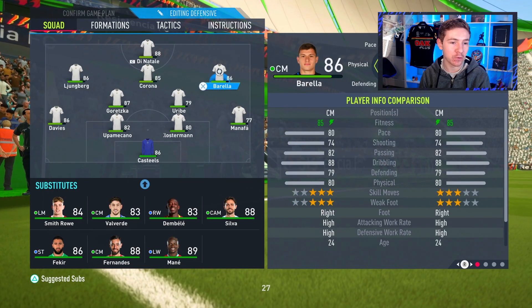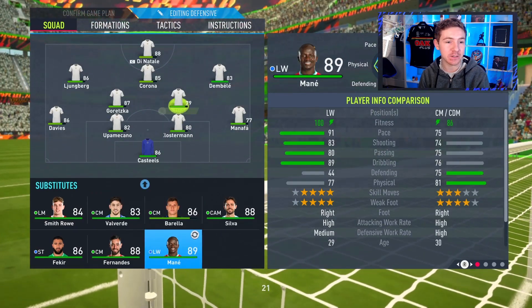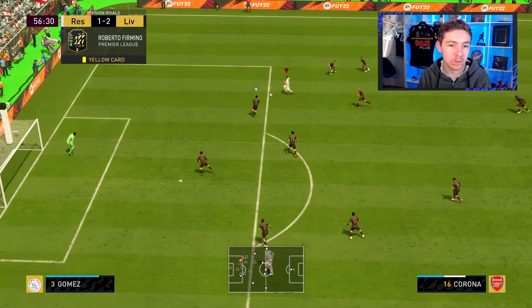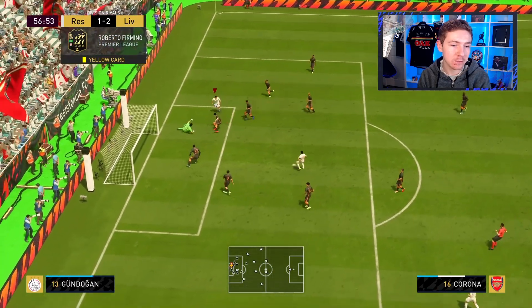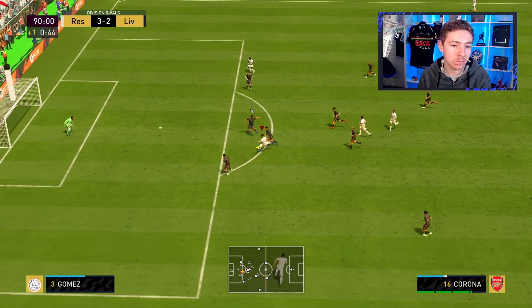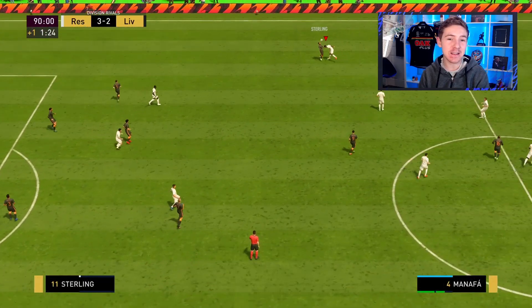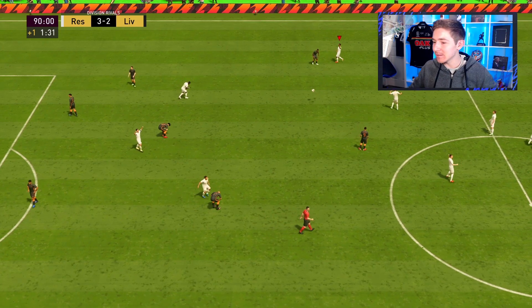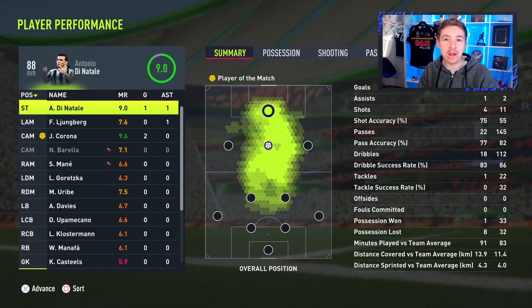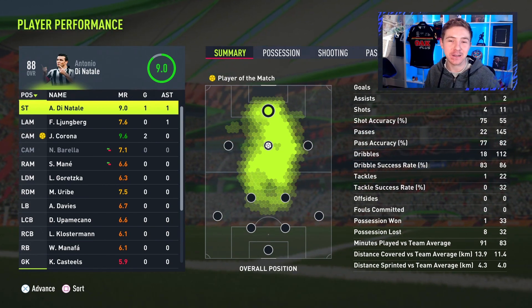For the second half, we're going to put Corona into the CAM role — not because his positioning is poor like Kulusevski, but on purpose because I think Corona would make a very good CAM, especially with that 5 star, 5 star. He scores from a tight angle, and it would have been incredible had he scored a volley at the end. A 3-2 victory against a pretty good opposition, with Corona again feeling very good with possession and hitting the back of the net twice.